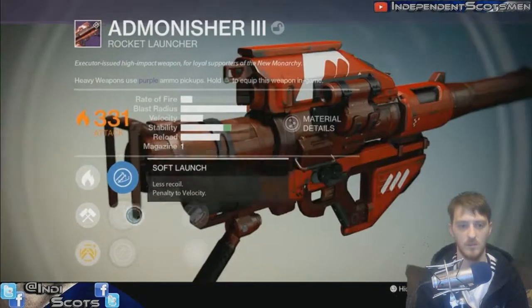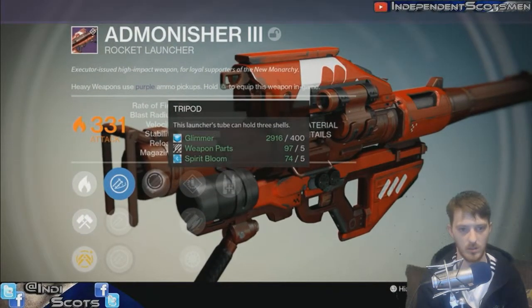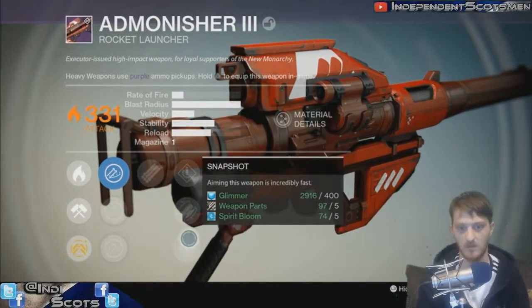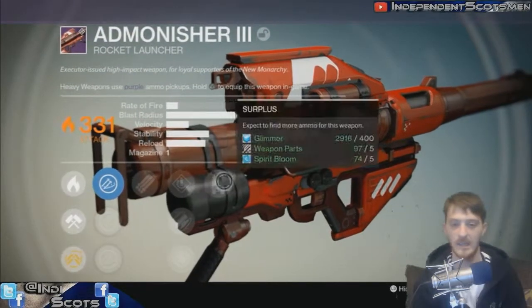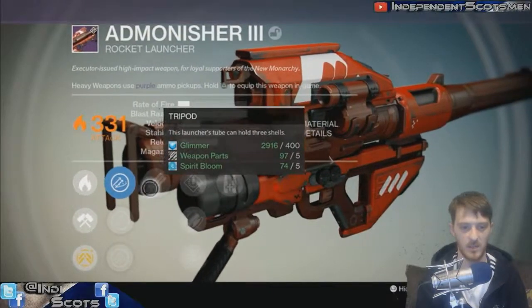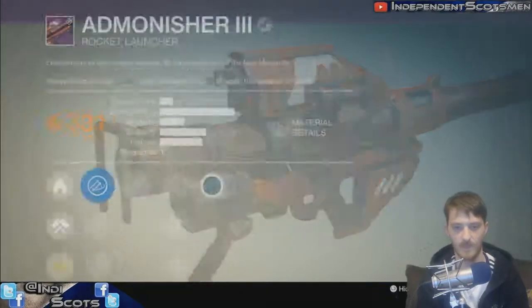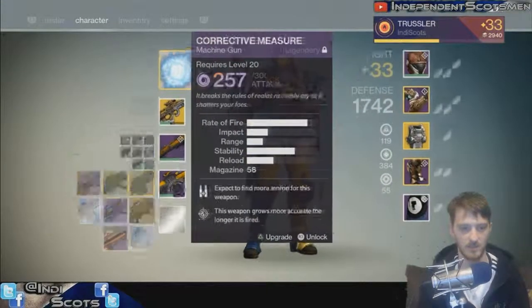This is the Admonisher, the New Monarchy Rocket Launcher. Holds three shells, expect to find more ammo. That looks like quite a nice roll - there's no tracking, but it might do well for fighting Walker tanks and stuff like that.